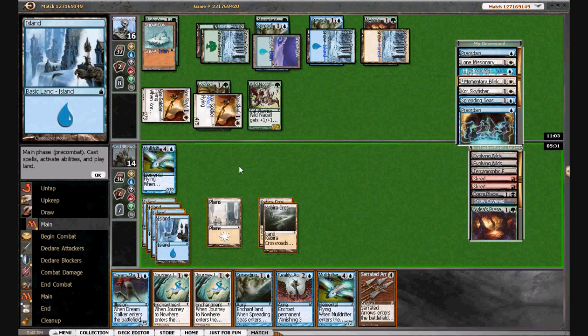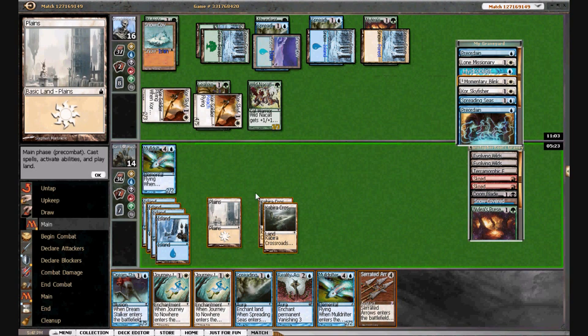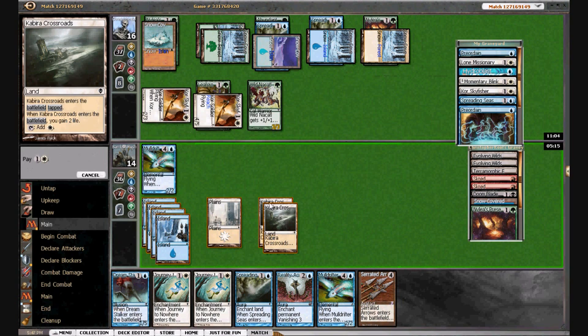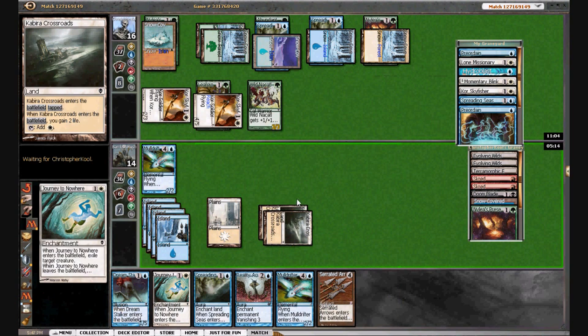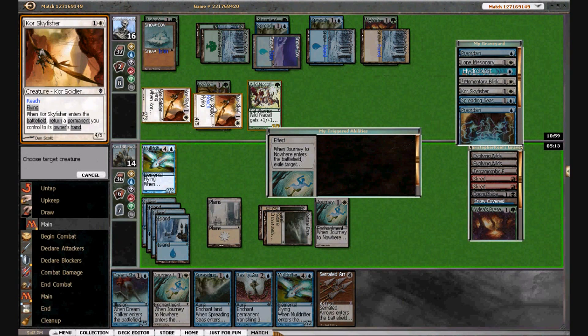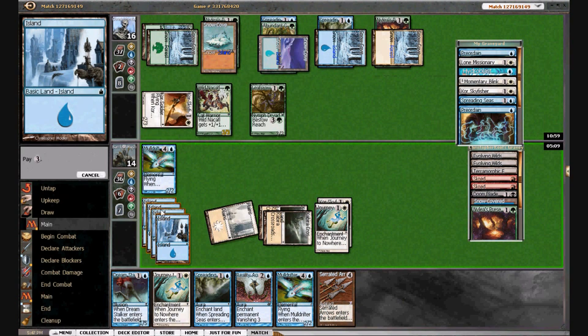We're going to have a big blocker — no, we're going to take a lot of damage here. We can also blow up — yeah, we've got to pay attention to his board now. I think we want the Arrows this turn. I'm going to Journey the enchanted Sky Fisher and play Serrated Arrows.